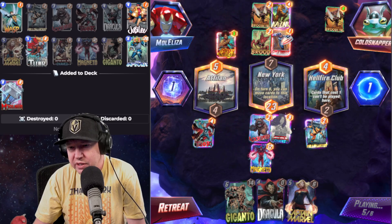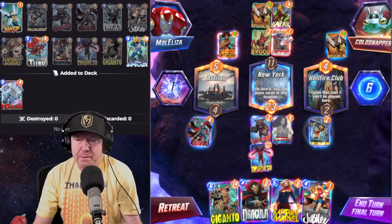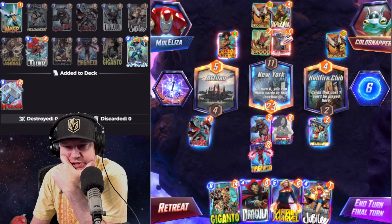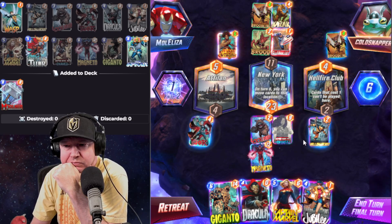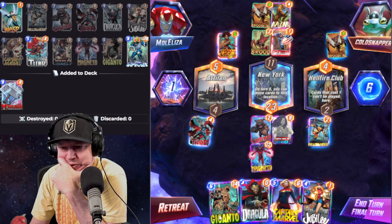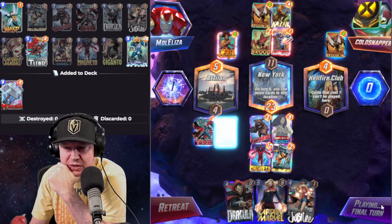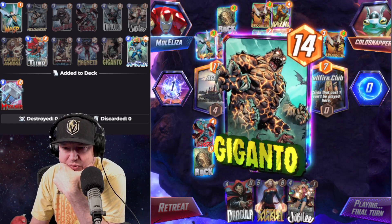They look clogged but they're not. In my deck I've got Wasp, Thor, Mighty Thor, Jane Foster, Infinaut, and Mjolnir. I'm going to abandon Hellfire Club and go for the right lane. Wasp — we'll take Giganto for the win.